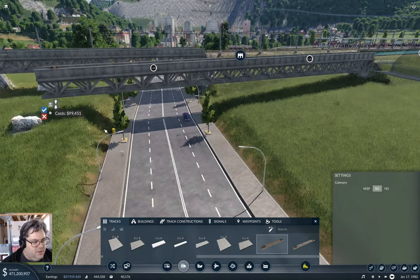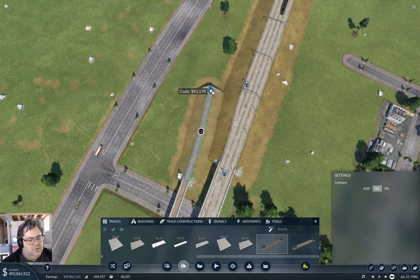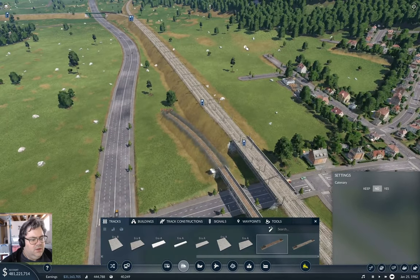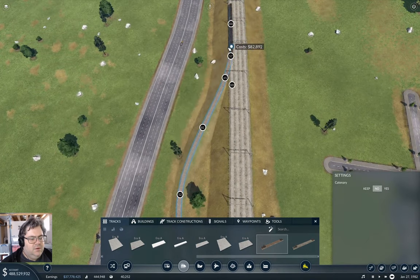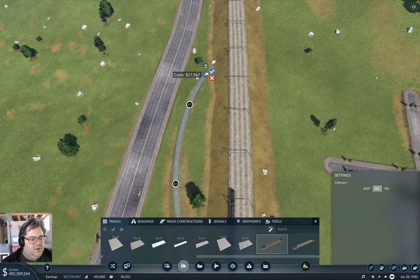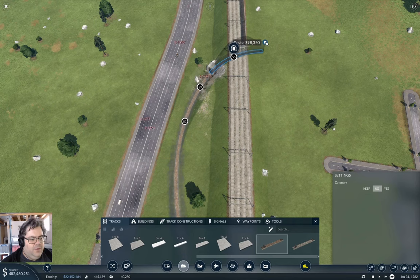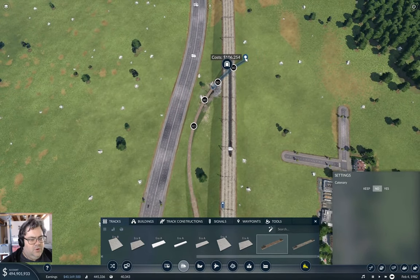So this needs to go down and swing — and then it needs to come down a little bit more. Now will that get me a tunnel? It does — good. It'll get me a level-ish tunnel.